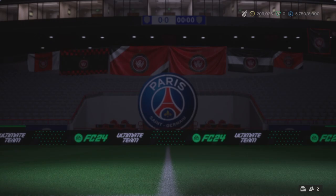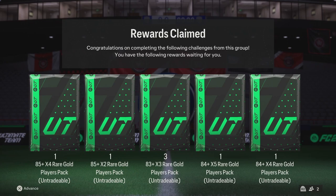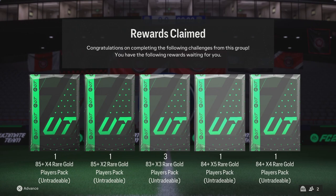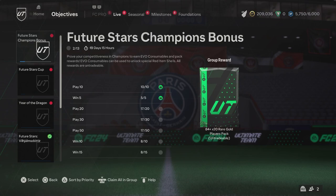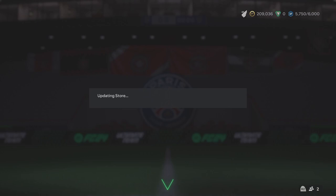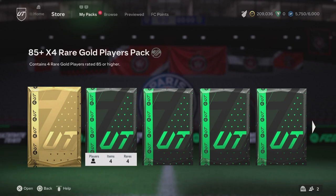From the last ones you get the two 81 times twos, an 84, and a premium gold. You get the 85 plus times four, an 85 plus times two, three 83 plus times threes, and 84 plus times five and an 84 plus times four. We'll open all of those, but we also have about five of the 81 times twos stacked up to open as well.